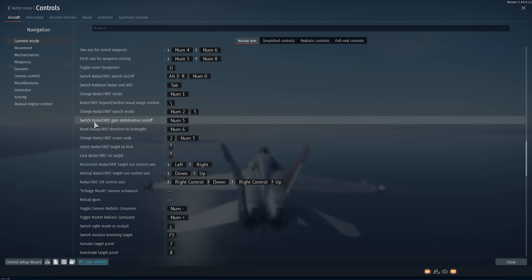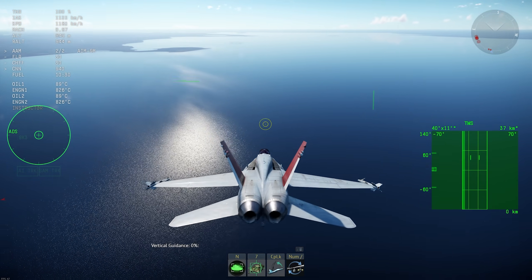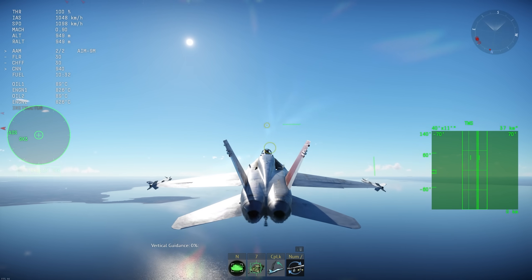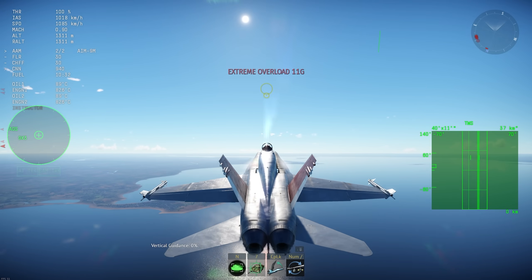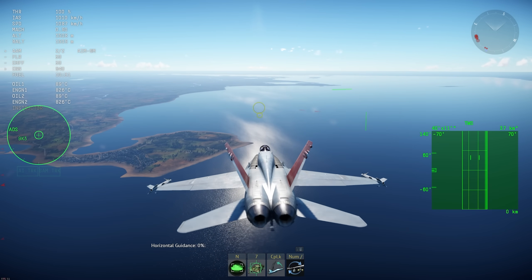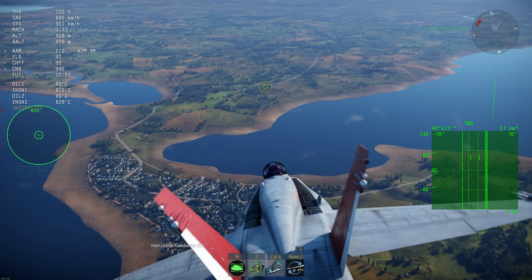Now you have buttons to change that. The first is 'switch radar IRST gyro stabilization on and off' and 'reset radar IRST direction to bore sight.' If I click it stops being stabilized — so if I point the nose down or up it's not stabilizing anymore. If I click again it will stabilize to that place. For example if I want to scan where the sun is, it's stabilized there, but if I click the button it will go down or up together with the nose of the aircraft.